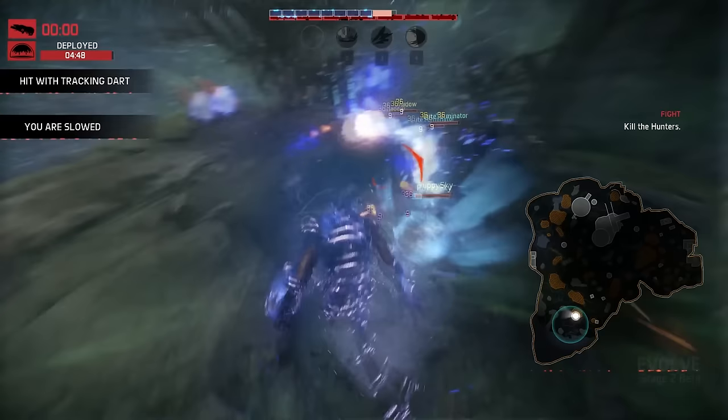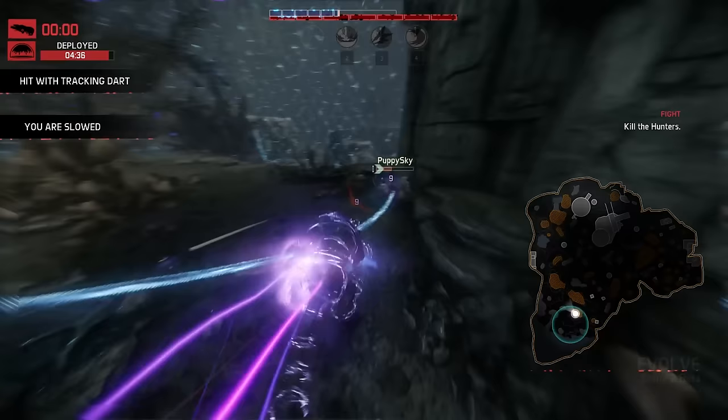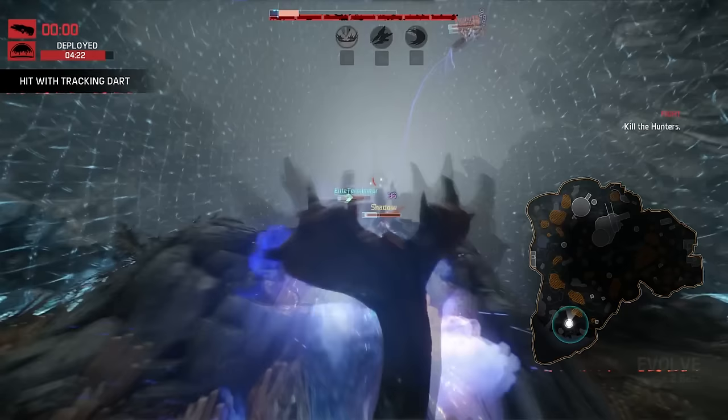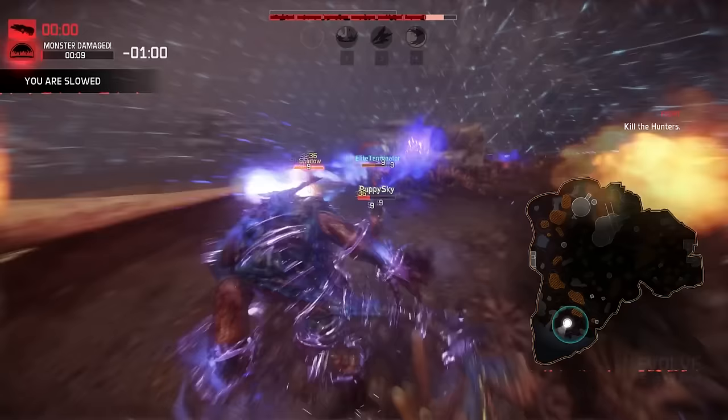When playing Evolve, you will quickly become familiar with what is called Skirting Hunters — a term referencing experienced hunters who use their environment to their advantage. They will crawl up and down obstacles, using terrain to avoid your attacks. Skirting can only be countered by skill, practice, and combining your abilities in just the right way. When you see hunters skirting well, know that you are fighting very experienced hunters who may prove to be a real threat.